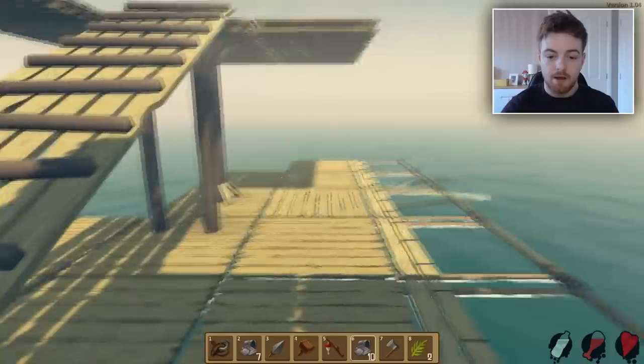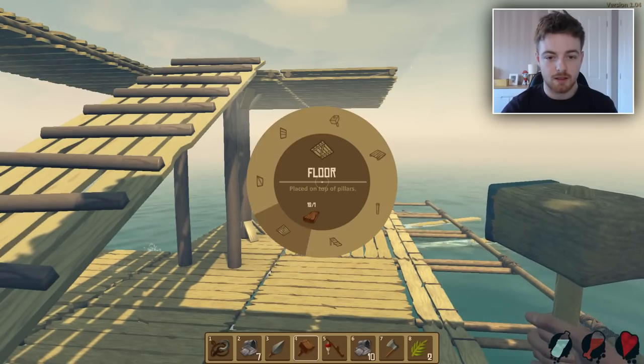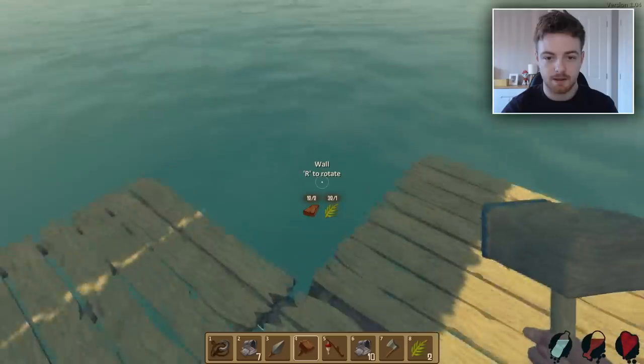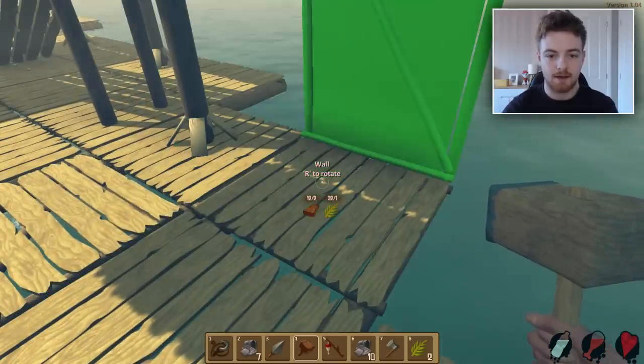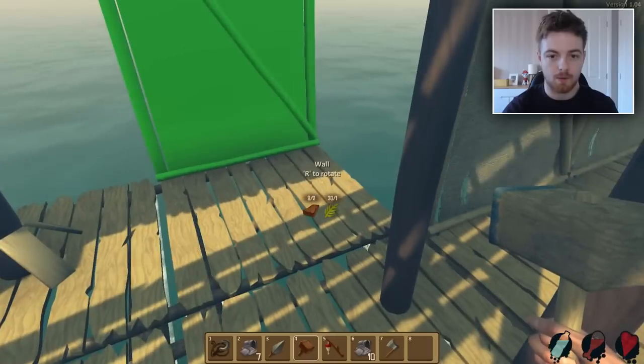So now what I want to do is make some walls. I want to make a wall that goes like here. Why will you not let me place you? Okay, that's why. So we have a wall there, a wall there, and a wall there.